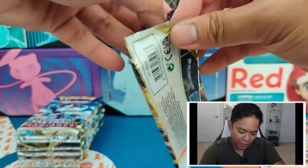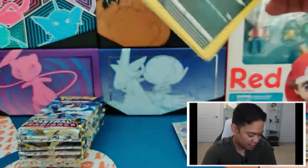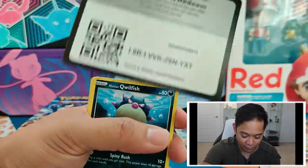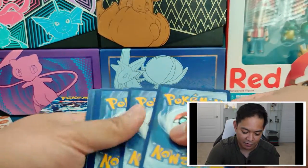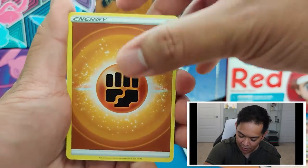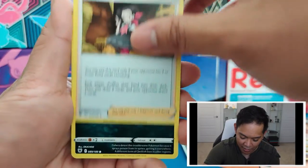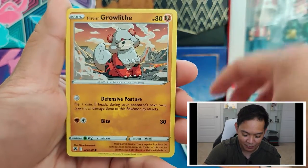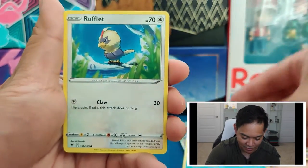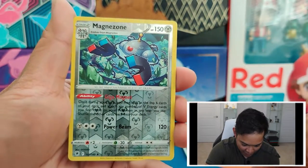I believe we're about a third of the way through the back half of the booster box. Getting the Trainer Gallery card was really cool — I'm hoping for maybe one more Trainer Gallery card. That would be awesome. I would just call this an insane booster box. As we get an alternate art Magnezone and a Mesprit Ultra Rare!